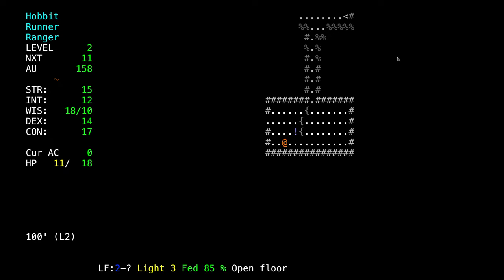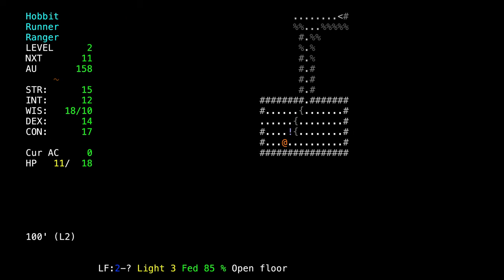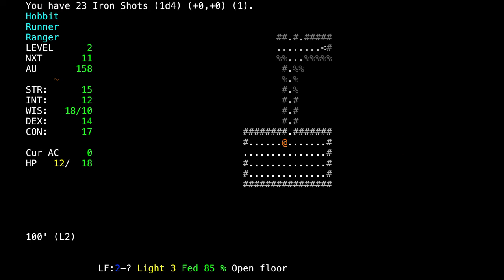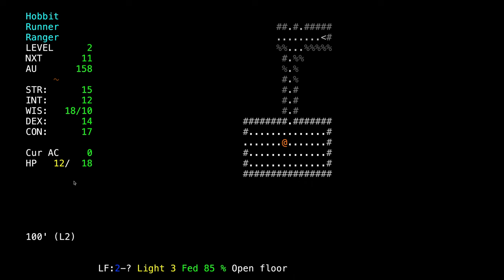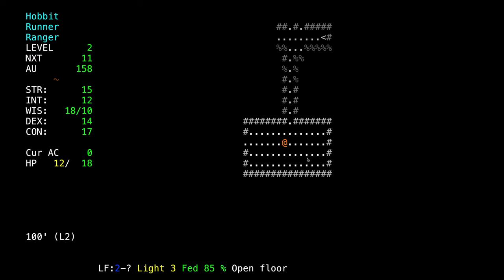Leveling up also affects our ability to hit things and our ability to shoot and throw, among other things. It also increases our mana pool — but our mana pool we don't have any yet because we have a low amount of wisdom. We actually have a fair amount of wisdom, but not high enough to get any mana yet. Eventually we're going to start getting mana points displayed below our hit points.